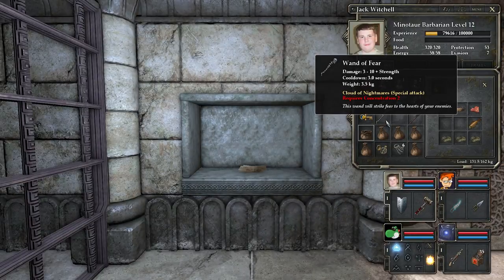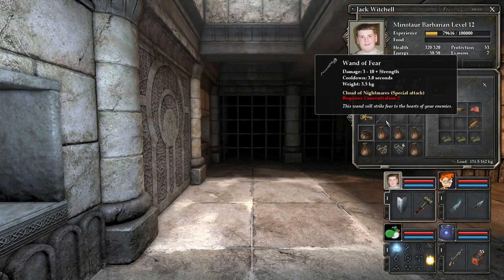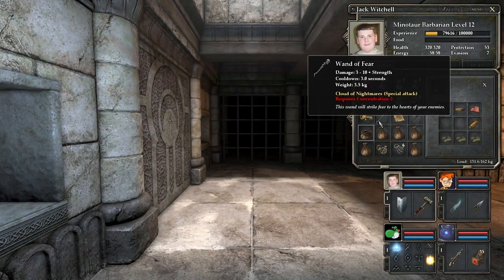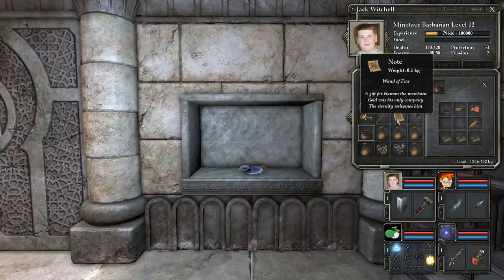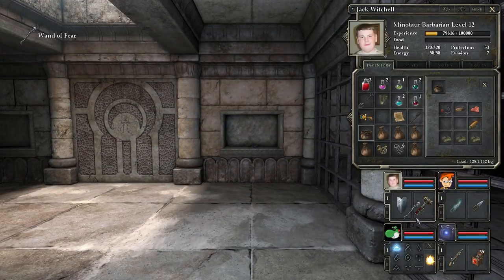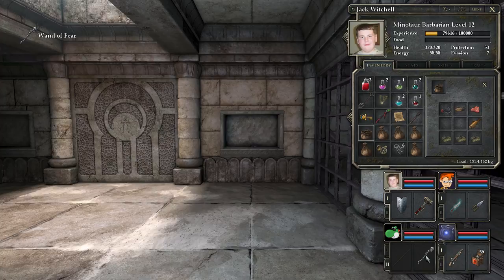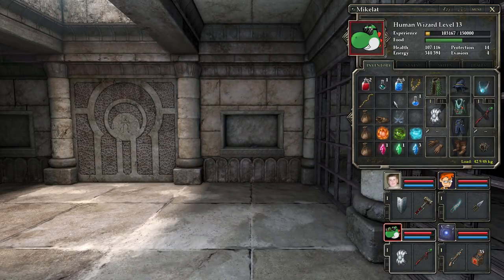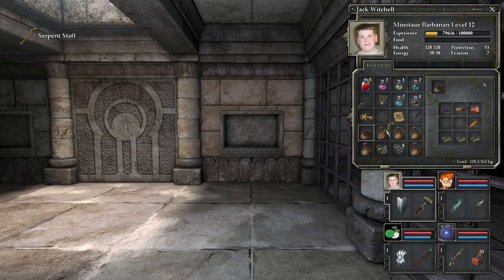We have the Wand of Fear. Wow. This is a strength item — it's a wand. It says 'a gift from the Hammond Merchant — gold was his only company. Eternity welcomes him.' Alright, let's try it — let's see what this does. Oh neat. I'm going to keep that in my offhand there. Oh, but now I'm a snail. Disregard that. Alright, I guess we'll put this back on Jack Witchell.